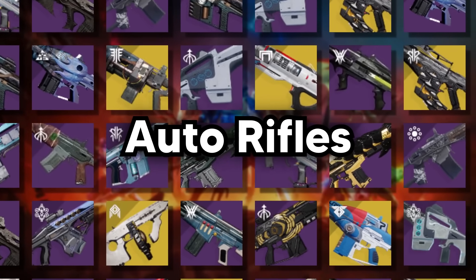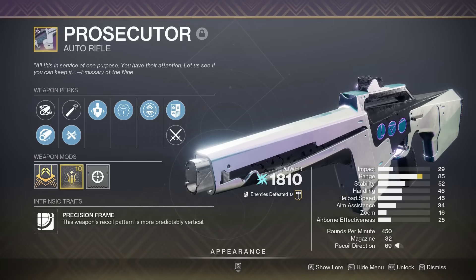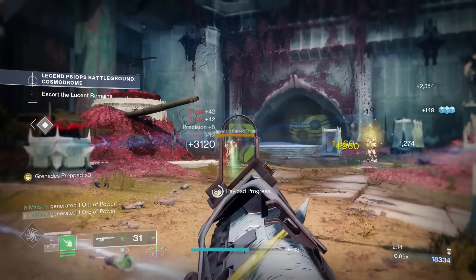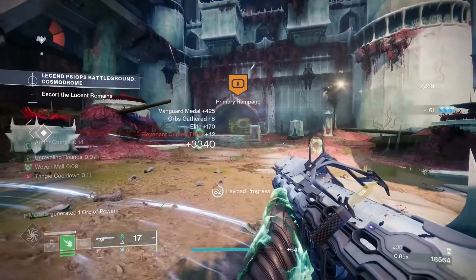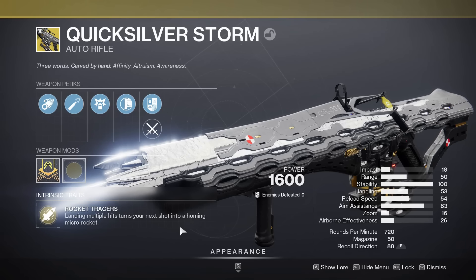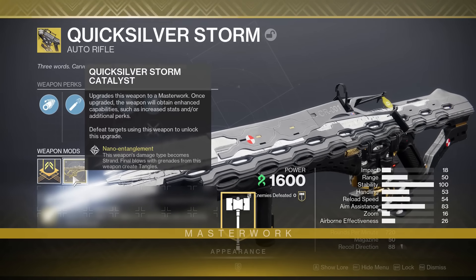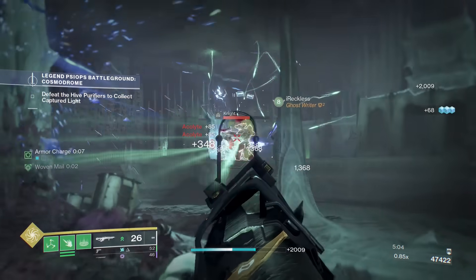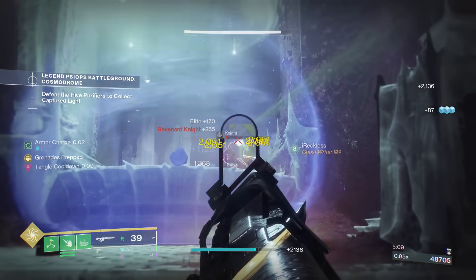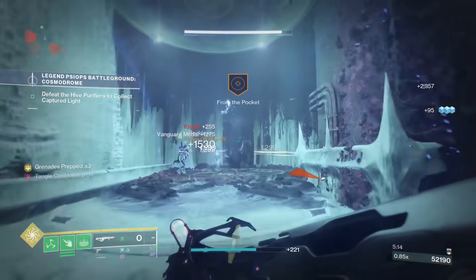Auto Rifles. This is already a tough decision. I love Amet, Rufus, Abyss Defiant, and Prosecutor, but I think number one has to be Quicksilver Storm. This occasionally shoots out micro rockets, and whenever these hit, it loads a grenade. Then you can swap to an alternate grenade launcher mode and use those grenades to take down beefier targets. And this is a kinetic weapon, but if you equip the catalyst, it becomes a strand weapon that can create tangles with the grenades. I used to not really like Quicksilver, but it has definitely grown on me over the past few months. The sight not being in the middle is a bit annoying, but it deals so much damage, especially with unraveling rounds, that it more than makes up for it.